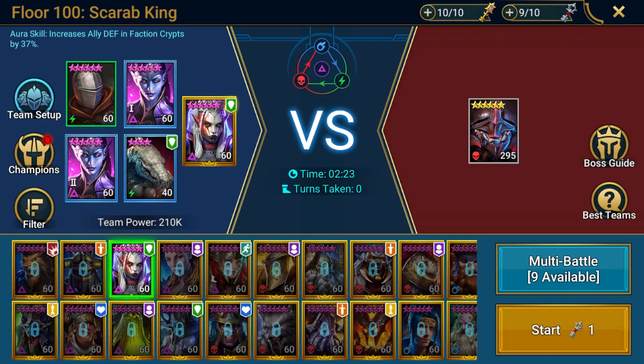For TM control, Visex will be the heart of our team. Her decreased speed will be critical to ensure we keep the turn meter down on the boss, and her A1 will help us keep the turn meter under control. However, do note, as she steals turn meter, she cannot be too fast, else she may lap our shielder.